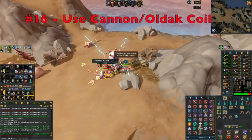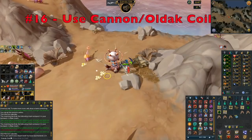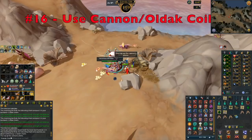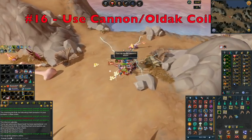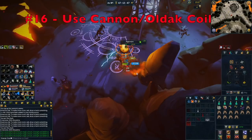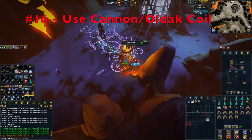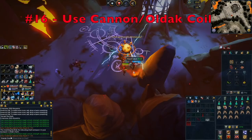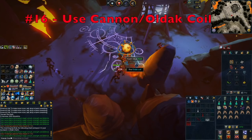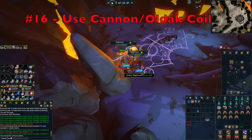Tip number 16 is make sure you are using your Cannon and Oldak Coil whenever possible. There are a few tasks where these are extremely useful. Venomous Dinosaurs are an exceptional task to use the Oldak Coil with, as are Nightmares — especially because you don't want to use Aggression Potions, making it more AFK while also dealing a bit more damage. Make sure you are using the Cannon or Oldak Coil whenever you can on those specific tasks.